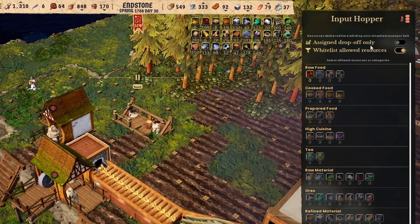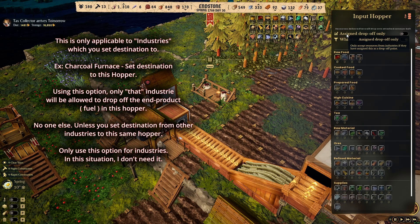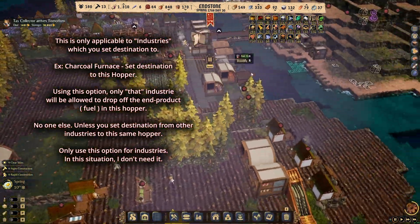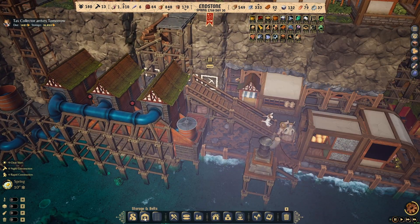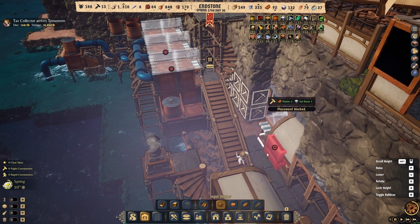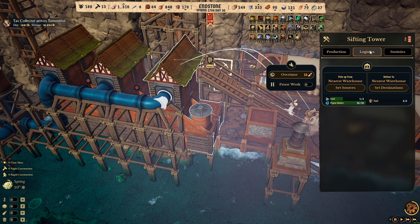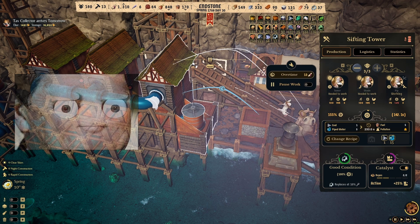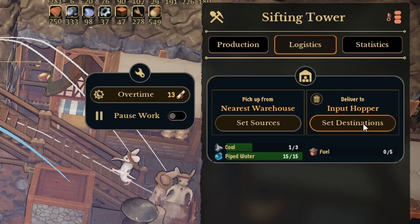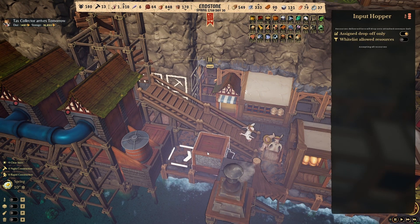The other thing you need to understand is when you click 'assigned drop off only' - it says only accept resources from industries if they have assigned this as a drop off point. This only works if you have an industry. For example, this sifting tower is an industry. You go to logistics, set destination, click the input hopper, and then whenever these workers craft fuel, instead of going to storage they'll bring it directly to the hopper.